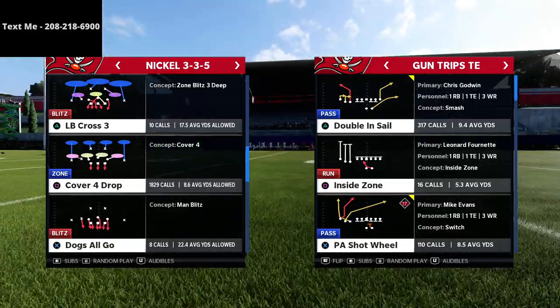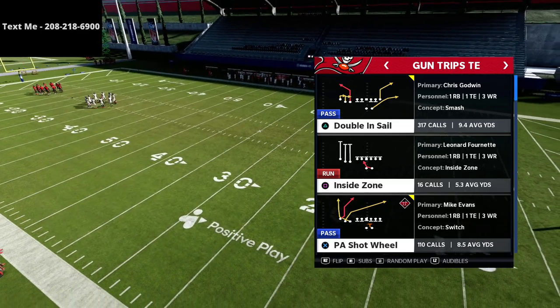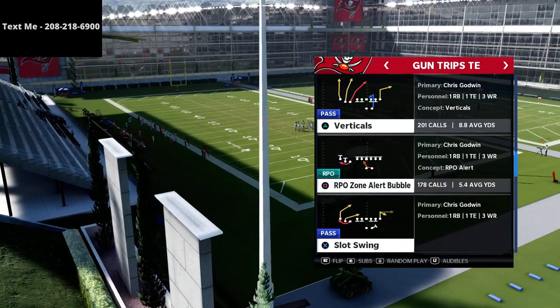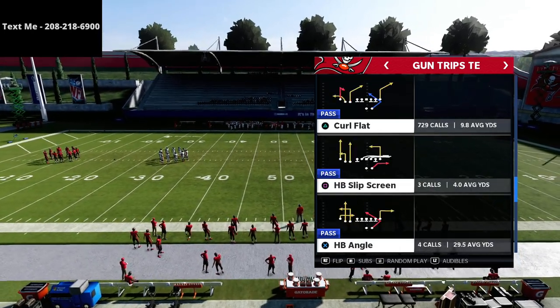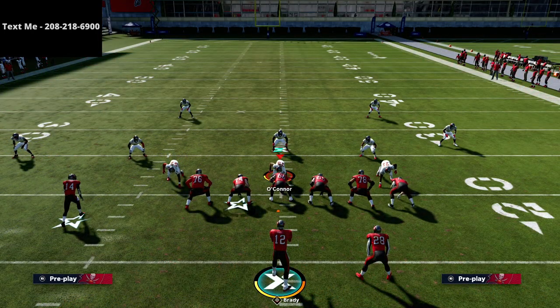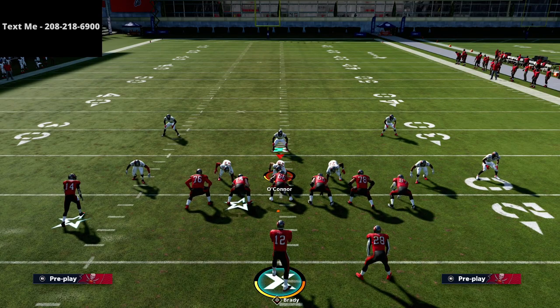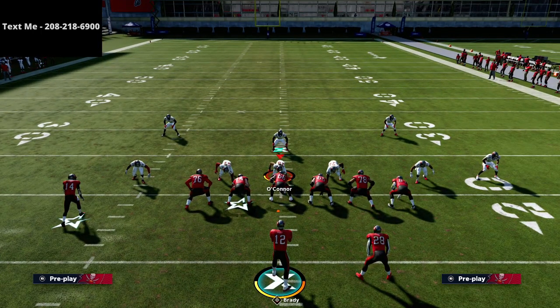Today we're talking about the Y/Stick concept, or the stick concept. This is a really good quick pass type of play, and you can honestly run this out of any play from this formation. The play I like to use is the curl flat — it's a very versatile passing concept. First and foremost, I want you to know that my zone drops are set to 30, 10, and 10 for this concept. I'm going to run this a little differently than the air raid.